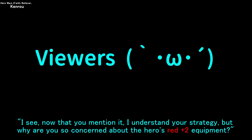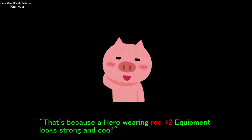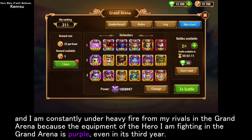Now that you mention it, I understand your strategy — but why are you so concerned about the hero's red plus two equipment? That's because a hero wearing red plus two equipment looks strong and cool. I am playing on server 11, which is in its third year since the server was established, and I am constantly under heavy fire from my rivals in the grand arena because the equipment of the hero I am fighting with in the grand arena is purple, even in its third year.